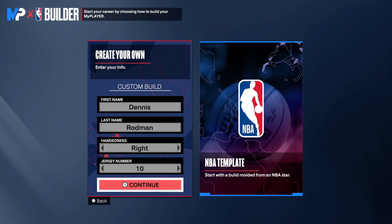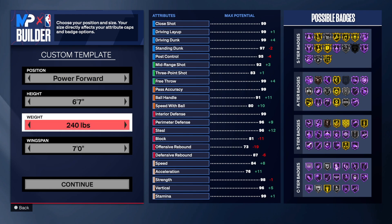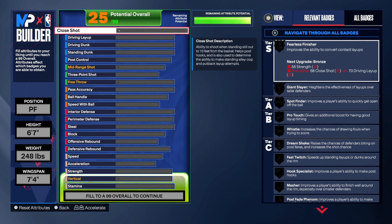First and last name: Dennis Rodman, right hand, jersey number 10 because this is going to be the Pistons version. You want to go to power forward, go down to 6'7", put the weight to 248, and then you want to max out that wingspan.